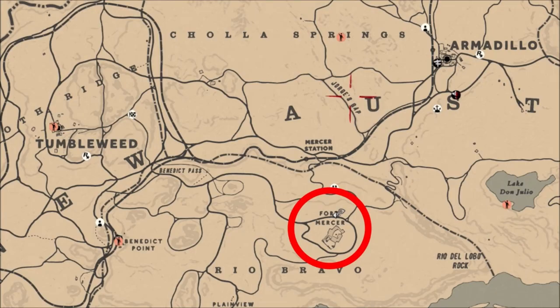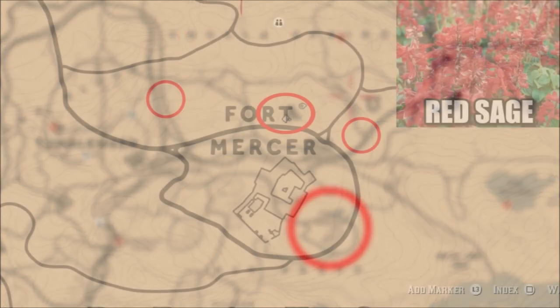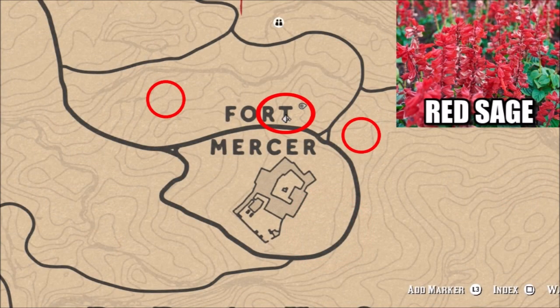What is going on guys? Grave here. Welcome back to Red Dead Redemption 2. One of today's Red Dead Online challenges is to pick Red Sage. Now the best area that I know to do this in is in New Austin, down here around Fort Mercer.